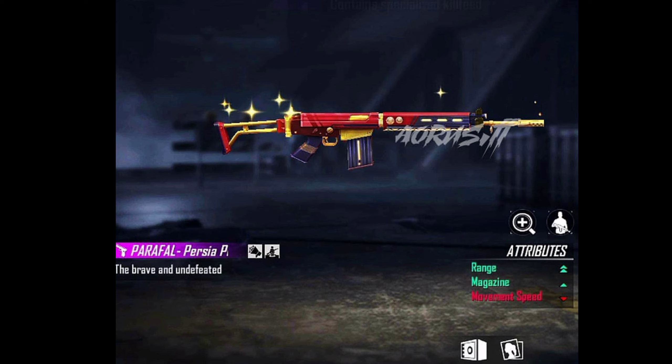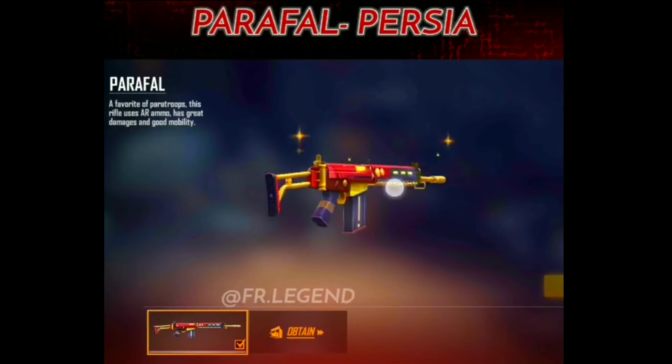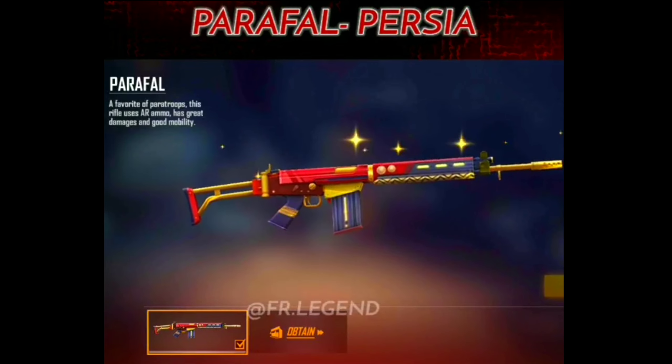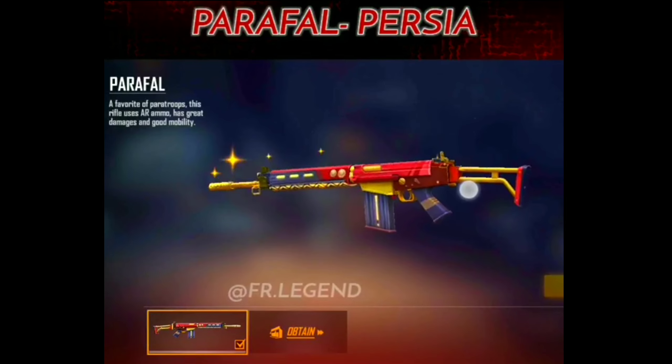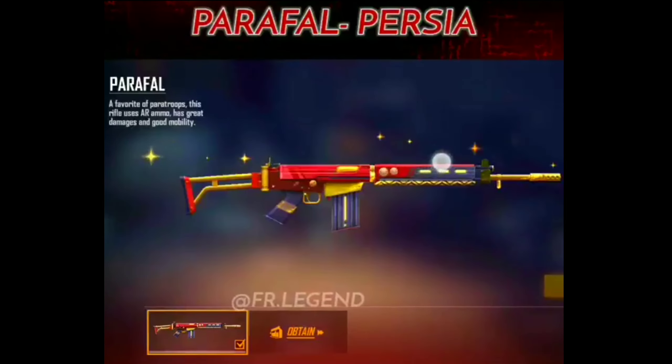We will start the World Cup Series in 2022. But now, we will get the Persian female model free for Ramzan Special. We will get a special event for Persia or friends, and we will be able to get a Parapheral gun skin and update this Vector gun skin. I already told you that 99% is Vector and there is a balance of 1% for this Parafel gun skin.